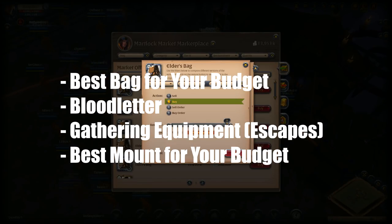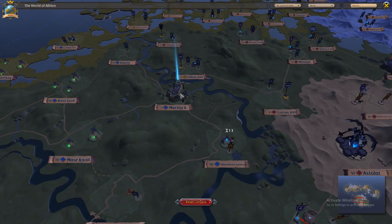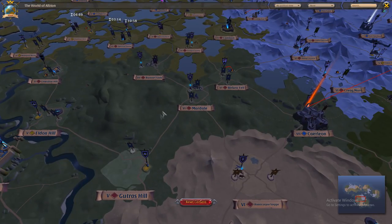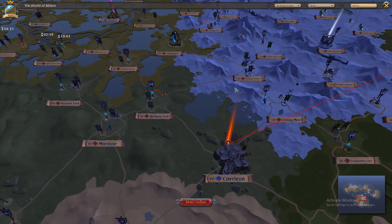I'm going with gear that's going to keep me alive. Now that you're done buying your gear, you're at Martlock. The best route you'll want to take is probably through Eldon Hill. Remember, yellow zones — you cannot die and lose your stuff, so going through Eldon Hill is very safe. Then I'm going through Gutcher's Hill, which is a red zone, so you can die and you need to be careful there. From Gutcher's Hill I'll go to Mardale. That dotted line on the map is the underway — it brings you to Caerleon, and you're going to want to use that path.